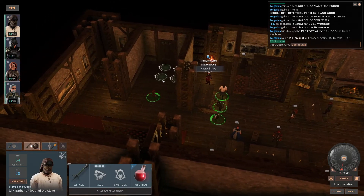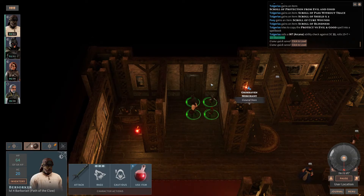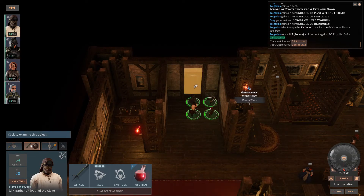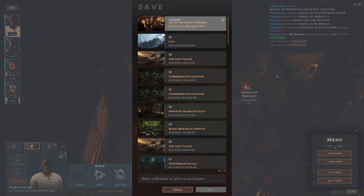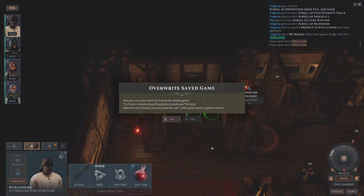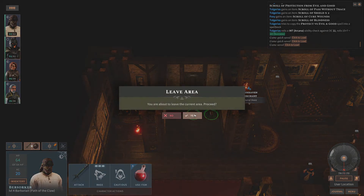Now we are supposed to leave the inn, supposedly to finalize this module, and I will have to start the new one. So I'm actually going to make my save again here — this is going to be Custom 1. And let's see how we can start the second module.